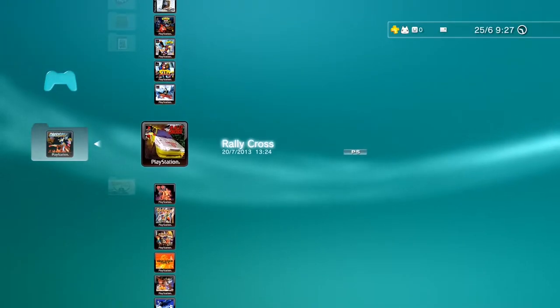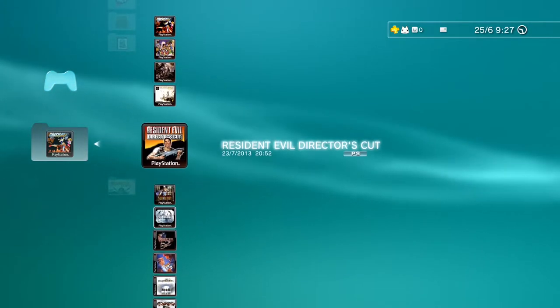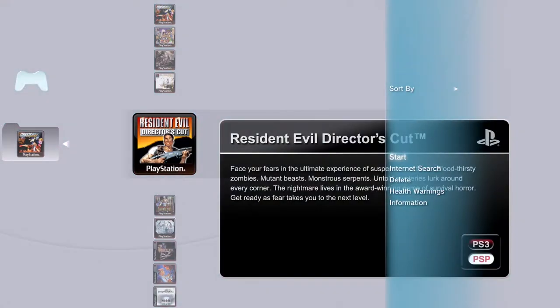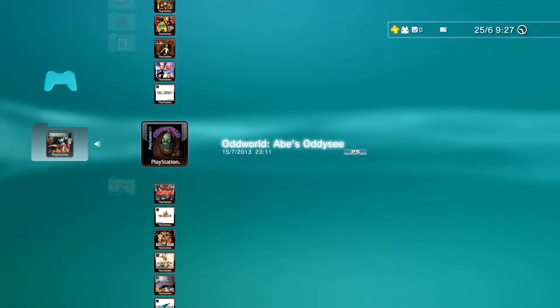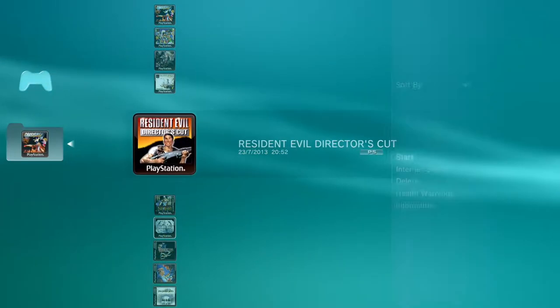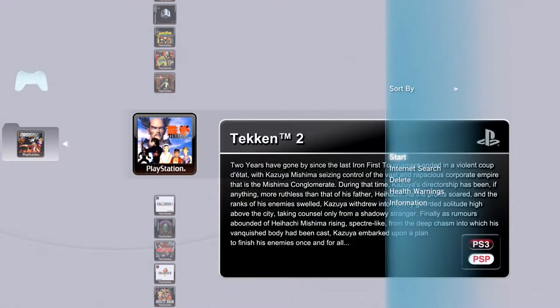As an owner of a glorious PlayStation 3 with many many PlayStation 1 digital titles which I bought back in the day, some of them which I originally bought have now been re-released on the PlayStation 5. As you can see in this list, I've got Abe's Odyssey, I've got Resident Evil, I've got Jumping Flash and I've got Tekken 2.